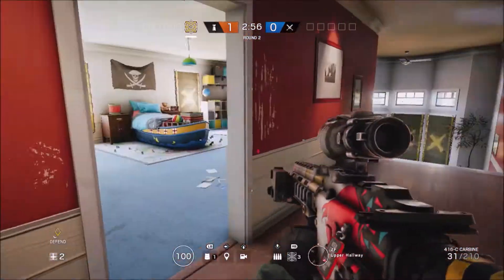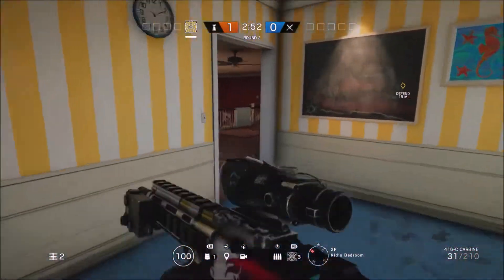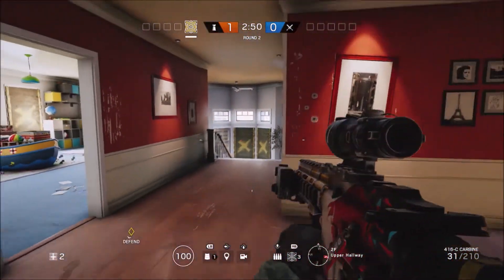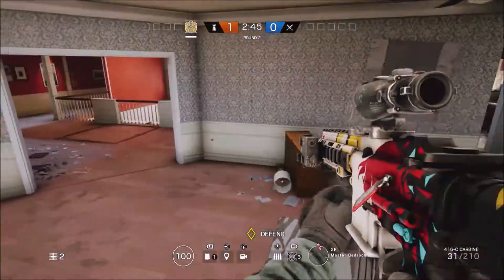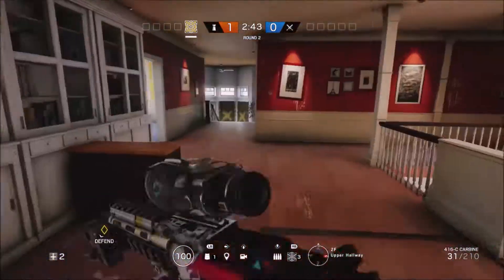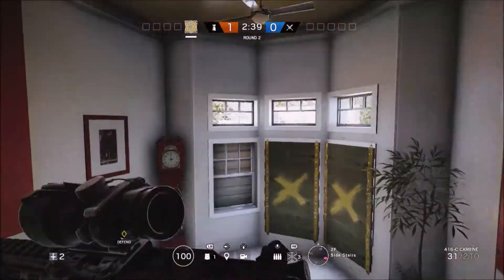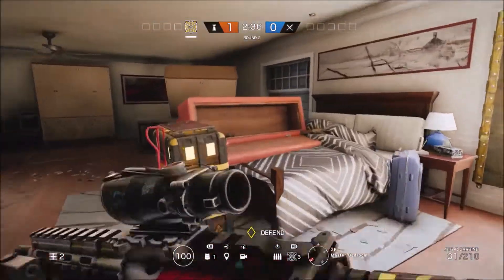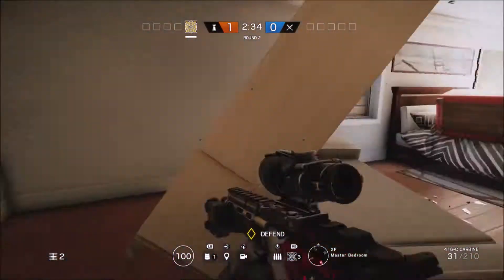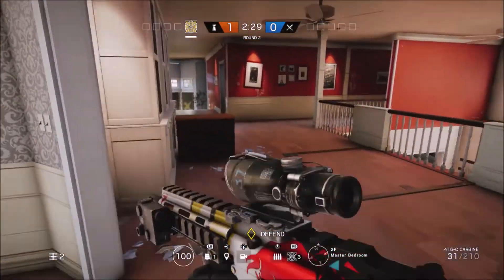What's up peeps, Muscle Thumbs here, and today we're going to be continuing my tutorial on how to get the advantage on the enemy team by using ten clever angles on House. This is part two, so if you have not seen part one I do recommend you see it first to catch the first five angles. I'll be continuing starting with the sixth angle all the way to my tenth.